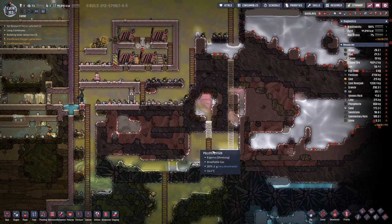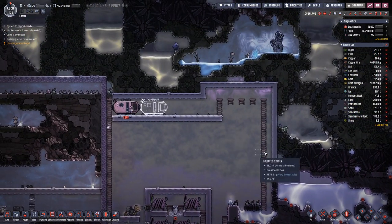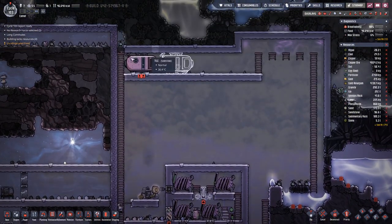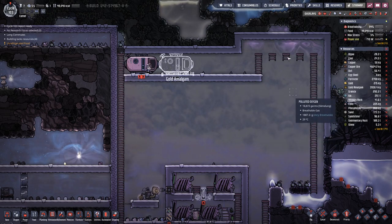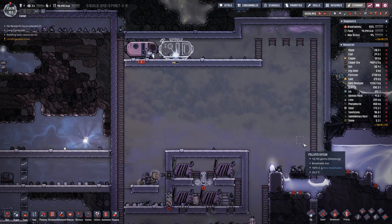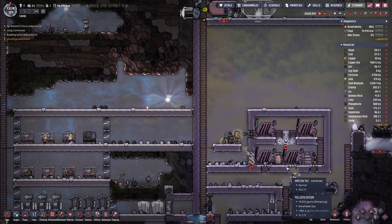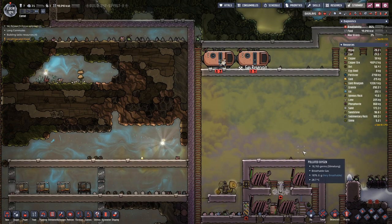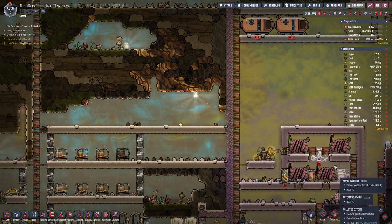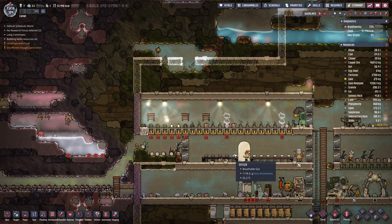On this side we are in the process of draining more water down here so we can make room for gas tanks up here. Then on this side we will have the gas generators. We also need a bit more storage for energy, but currently we are not using that much so I guess that is fine.